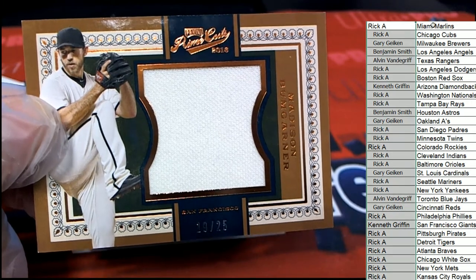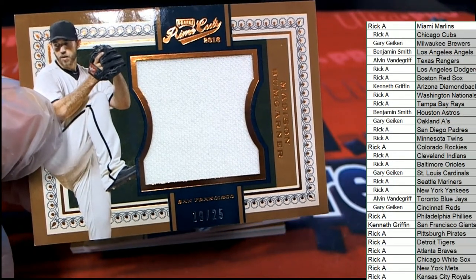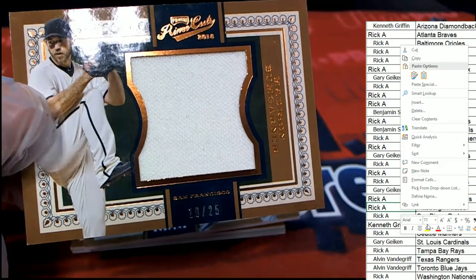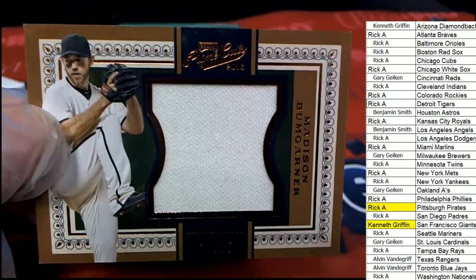I'm going to get this in alphabetical order. So we have Rick hitting with Pittsburgh, and then the Giants hit — that's Kenneth G. with this one.